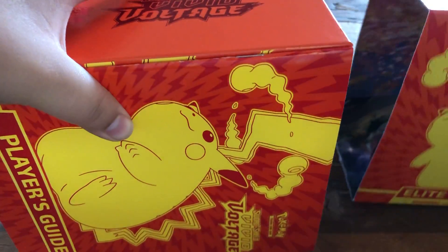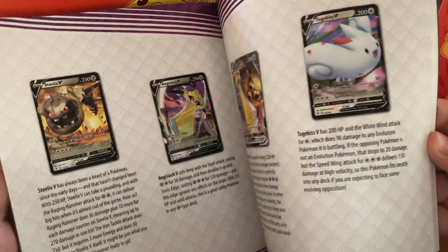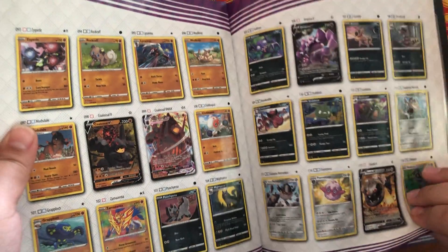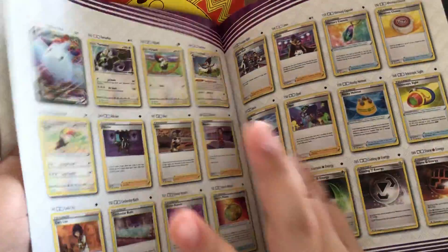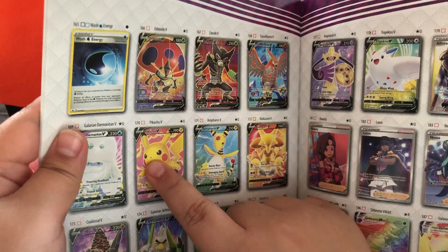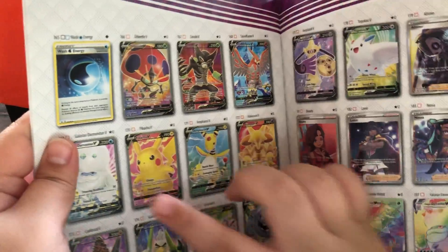Ooh, that looks cool. Okay, so let's get this. Let's look through. There's the Chonkachu. I'll get the Colossal VMAX — I already have that. I want that. I really do want that. That's an extremely rare card. Everyone wants that. That one's pretty cool.